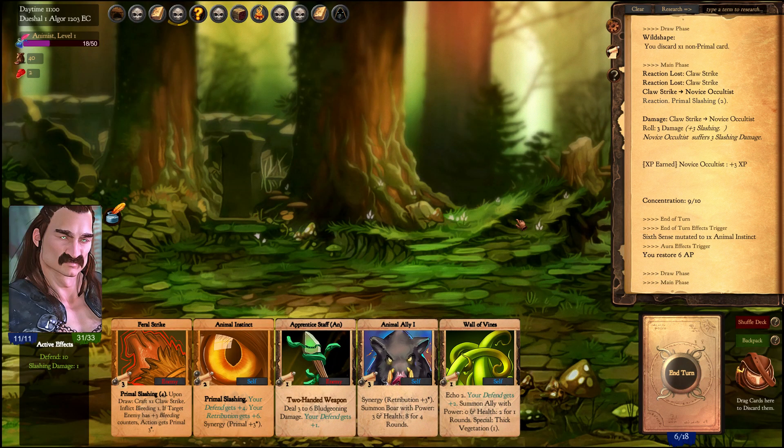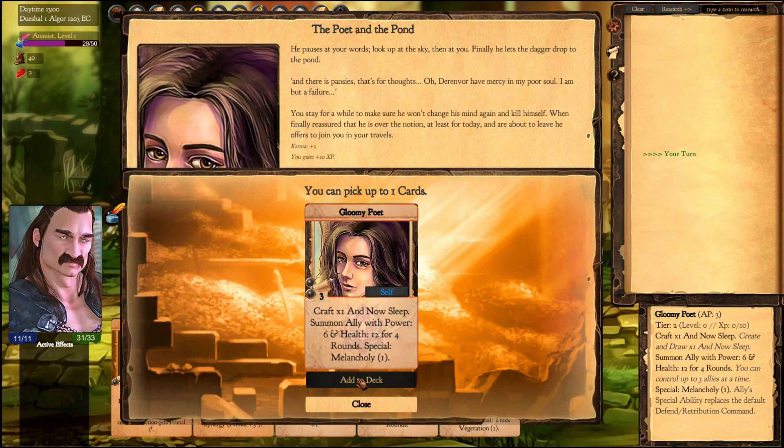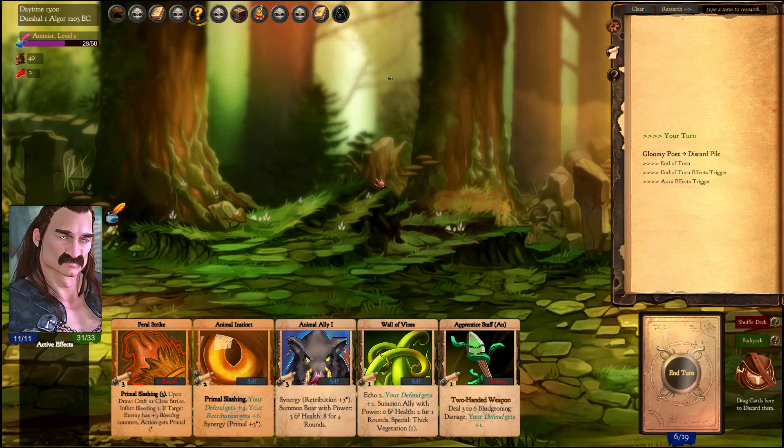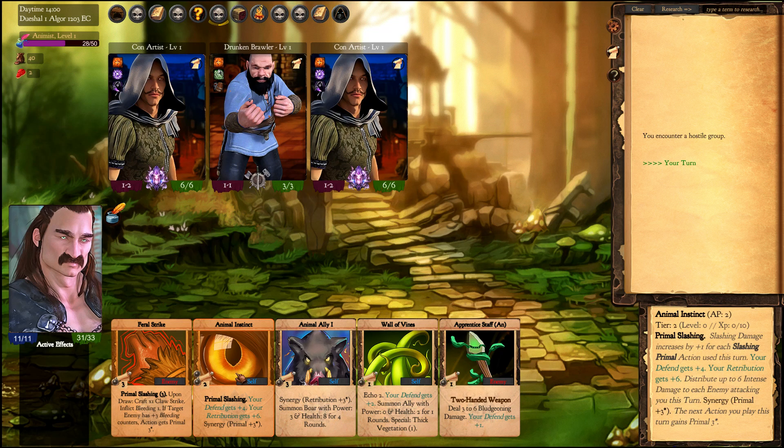Now we revert back to human form just in time for an event. There's a mad poet about to suicide — we can push him, save him, or just leave. I'll try to save him and add him to my deck.